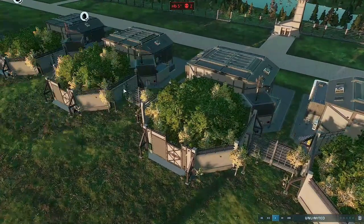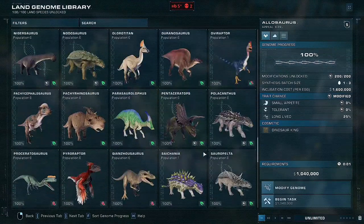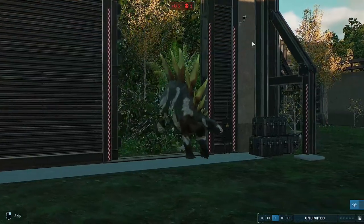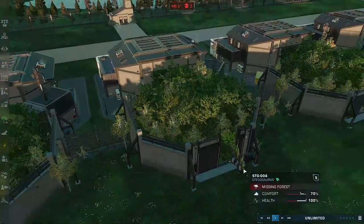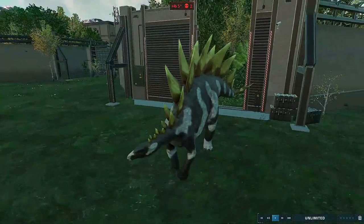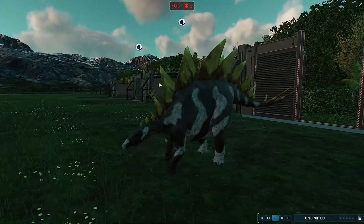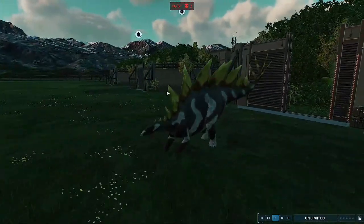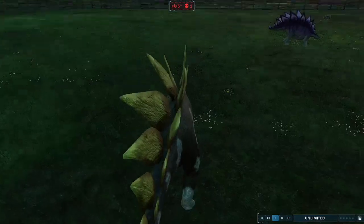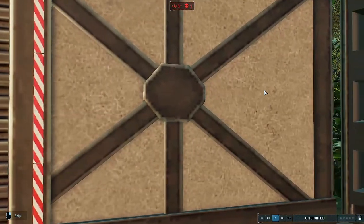I forgot one — I forgot Armatus. The shade is ruining it a bit, but anyway. Armatus — not much to say about it. The plates are a lot more plain compared to the Steg. It's probably an easier skin to make, in my opinion.